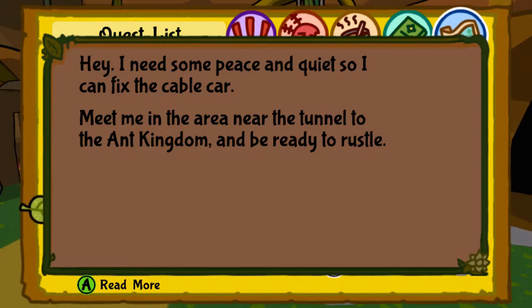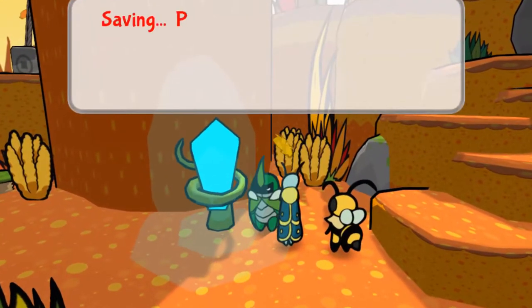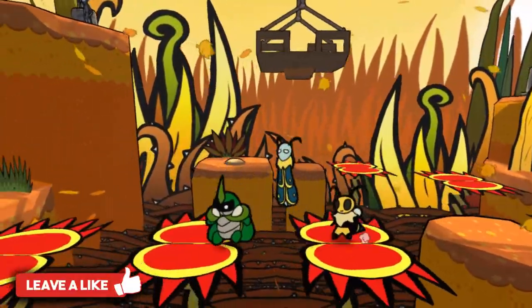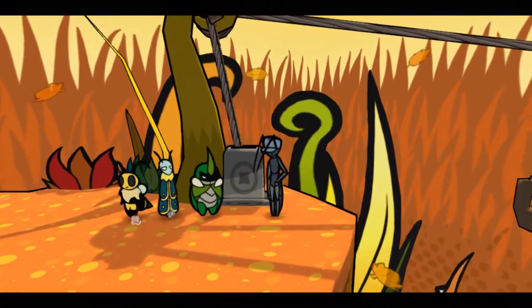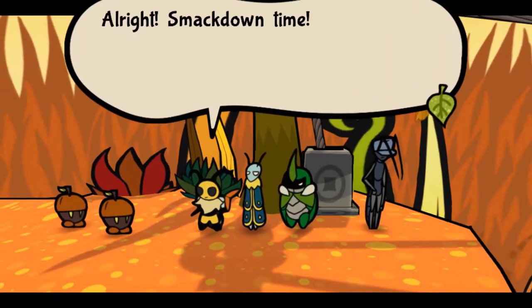In this video we're going to show you how to complete the cable car bodyguard quest in Bug Fables. You'll find the cable car bodyguard located outside the golden tunnel. Once you've found him, he's going to ask you to watch out for enemies and get rid of them. You will need to defeat three waves of the enemies that show up.